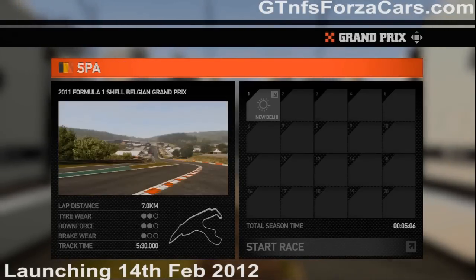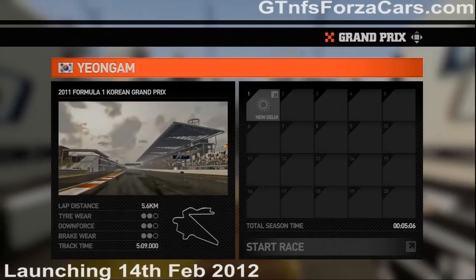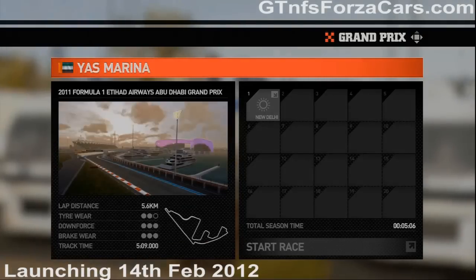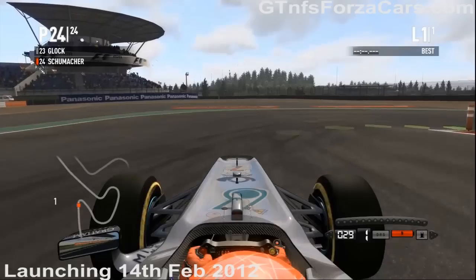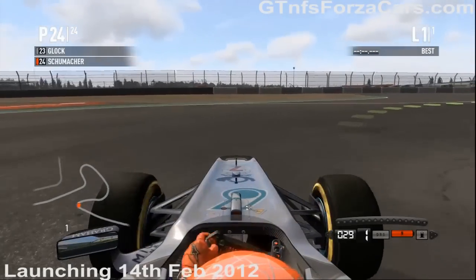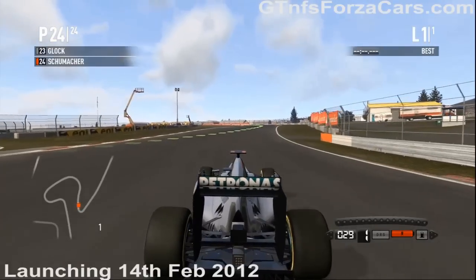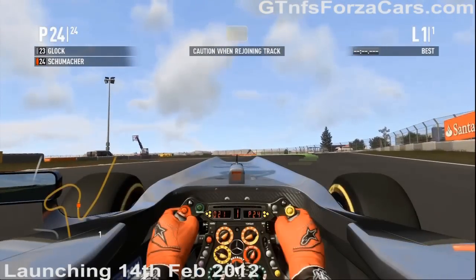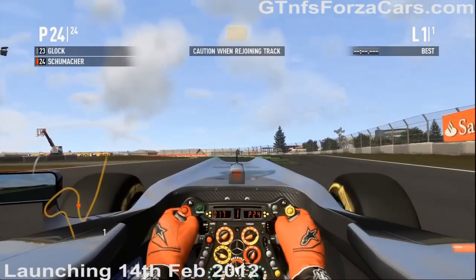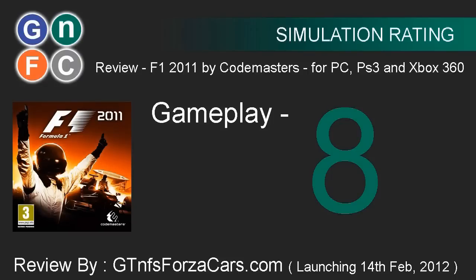Tracks include Spa-Francorchamps, Monza, Singapore night racing, Suzuka, New Delhi, Bahrain International, Yas Marina, Sao Paulo, Brazil — you name it. There are multiple camera angles available: the TV cockpit view which is great and gives a great perspective, the full car view, the far-away view, the glass view, the cockpit view, and steering views from the real cars. We give an 8 to Formula 1 2011 for gameplay.